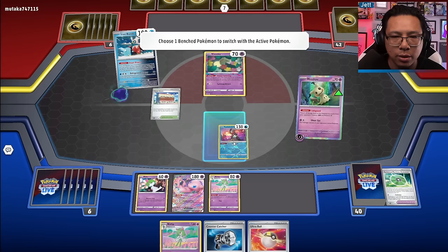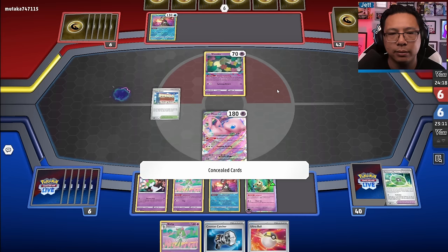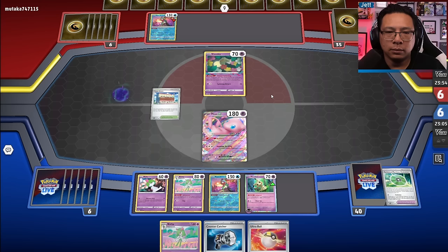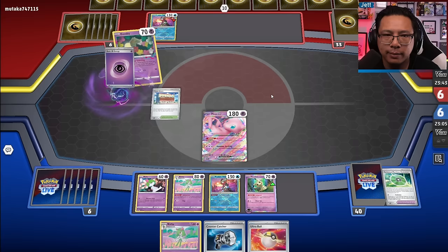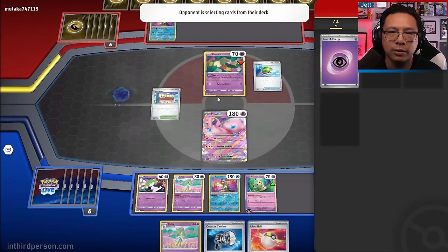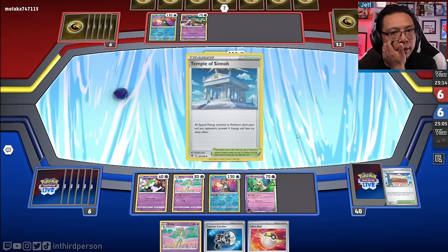I should have put up Greninja. They're going to get to four in the Lost Zone — here comes Cramorant hitting for 110. Temple of Sinnoh — I don't care, but we lose Town Store. Now we get the Buddy Poffin. We don't have room for both Jirachi and other bench Pokémon. I'll get rid of Countercatcher here. Let's get energy and hit Kirlia. We'll use Ultra Ball, grab energy, and we need an attacker. If we go into Screamtail, we could try to snipe.